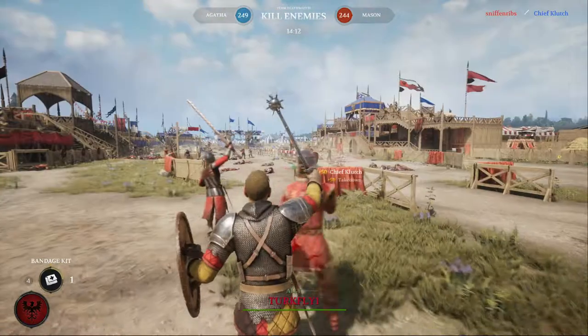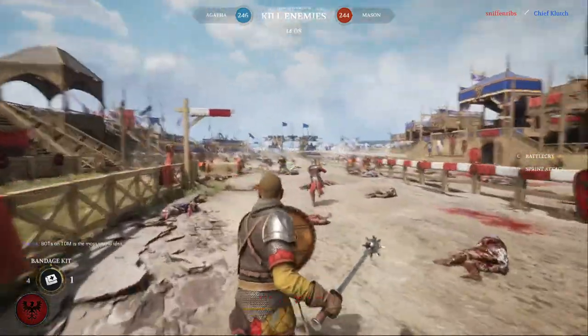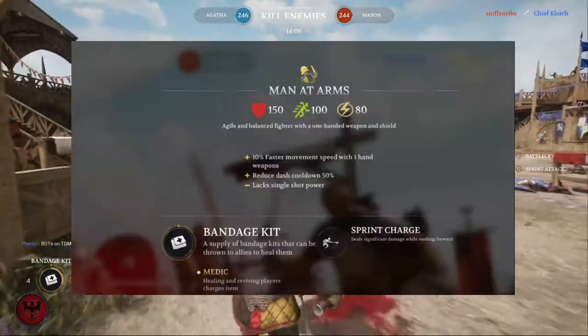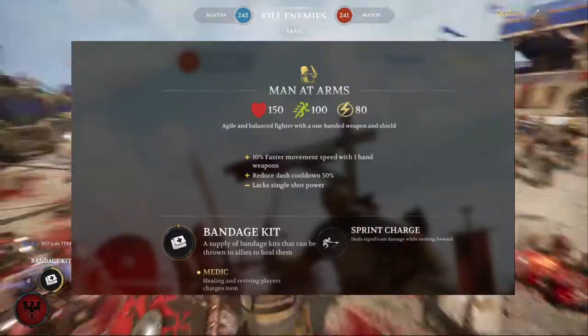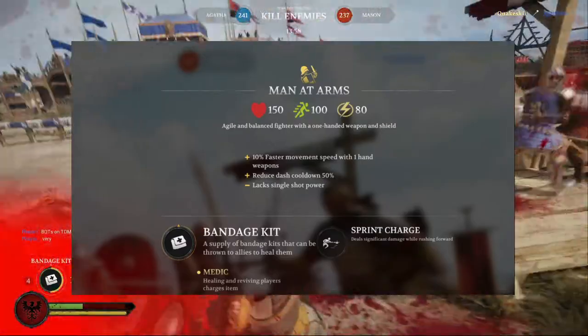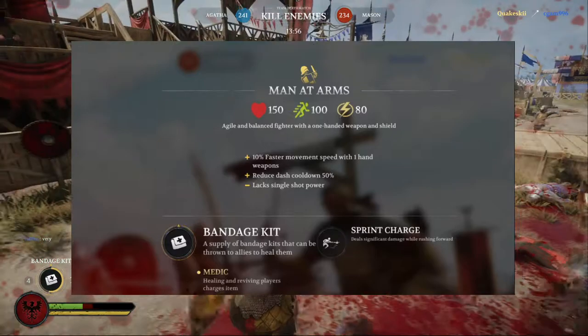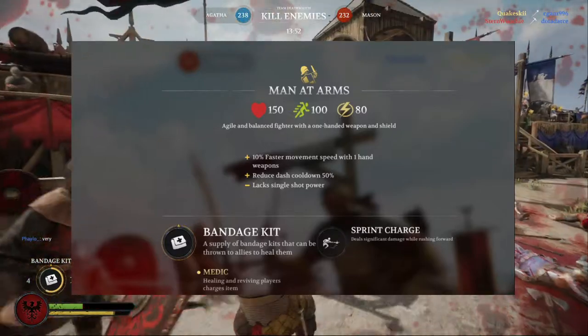The next one you unlock is the Man-at-Arms. You unlock the Man-at-Arms at level 4 and it uses a shield and a weapon. In general, it's a balanced fighter with a one-handed weapon and a shield. It has 10% faster movement speed with one-handed weapons and reduces the clash dash cooldown by 15%, but lacks single-shot power.